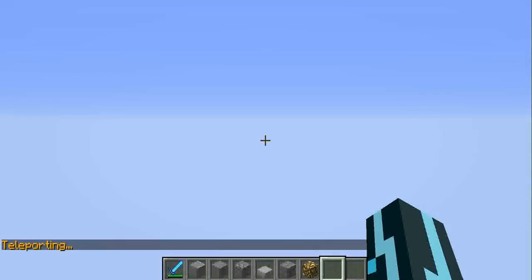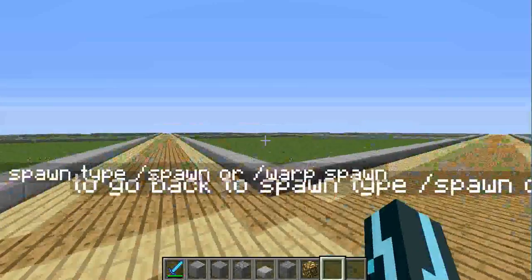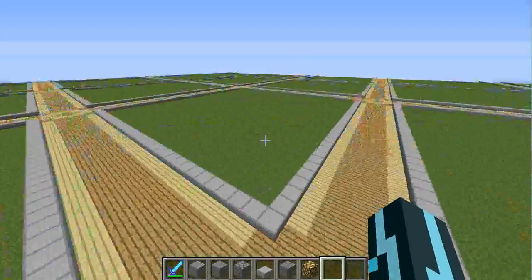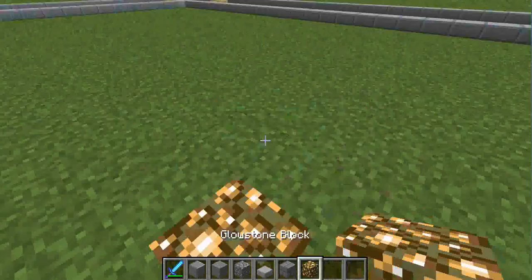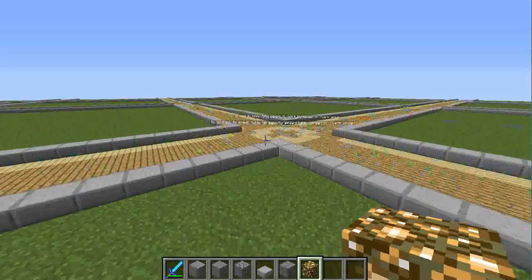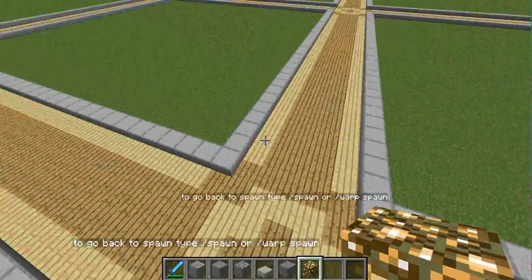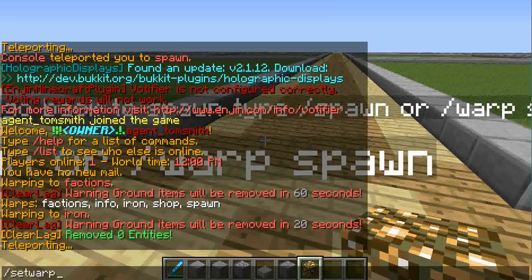I've also got slash mv tp to the plot world. This is the plot world but we still haven't finished setting it up — anyone can come along and just break a block and replace it, so this place still needs to be fixed. I'll just quickly do slash set warp creative.